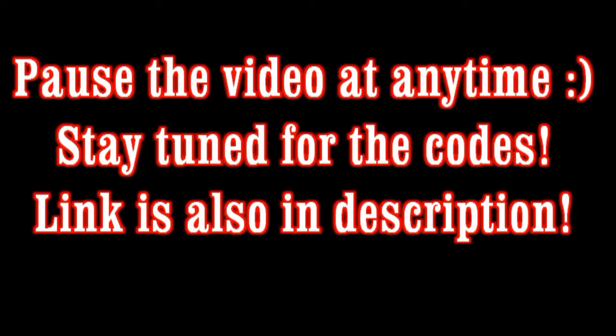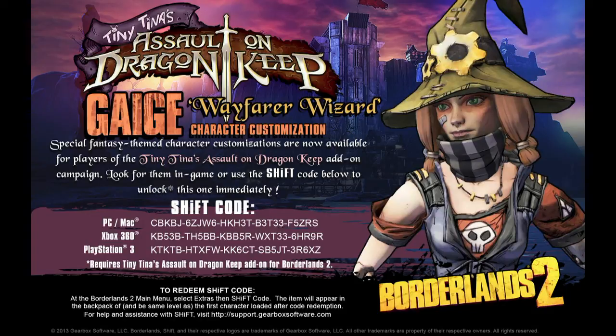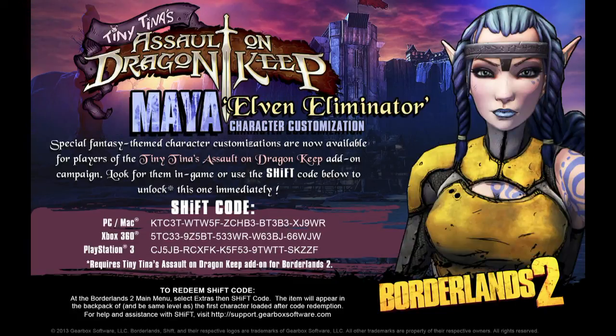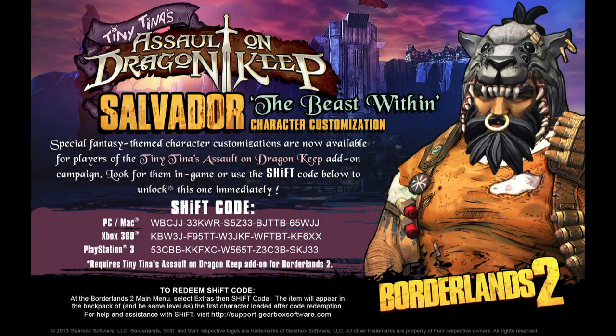After that you're going to have multiple other options — six different characters, so six different options. The first is Axton the Commando: Warrior of Light. Then Gaige the Mecromancer: Wayfarer Wizard — that's the one I just did. Then you have the Siren: Eliminator, Krieg the Psycho: My Ears Are Ringing, and Salvador the Gunzerker: The Beast Within.